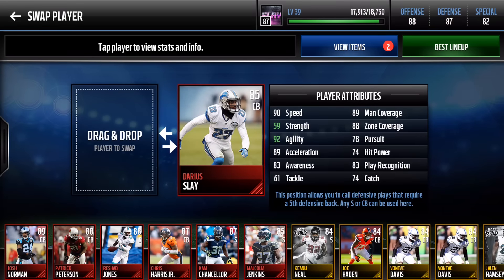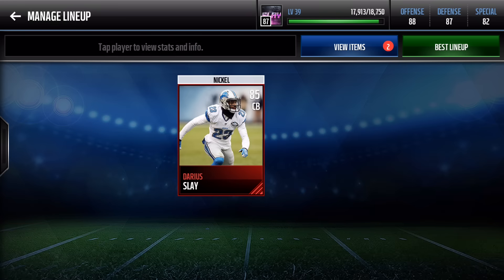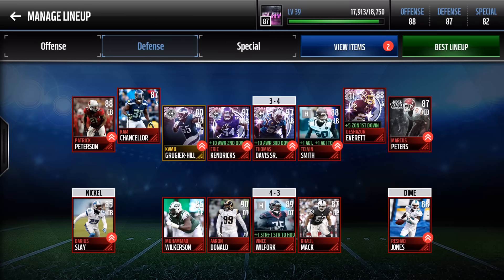And of course, the GOAT himself — Darius Slay. 89 man coverage, 88 zone coverage, 90 overall speed, 89 acceleration and agility. His coverage is great, and on first down he gets plus 5 zone — super awesome.